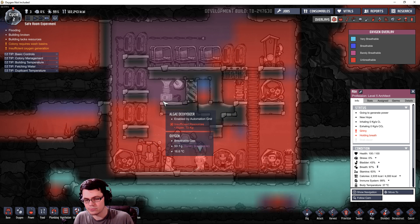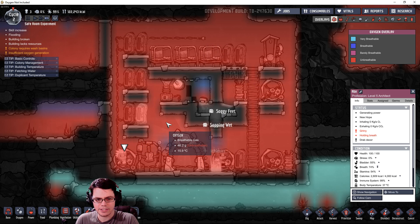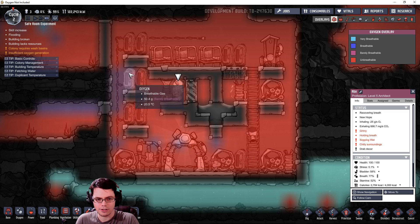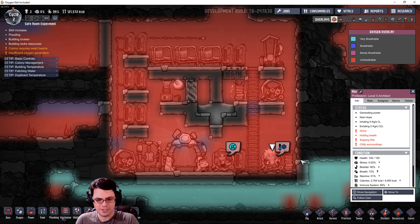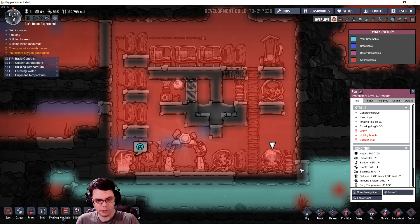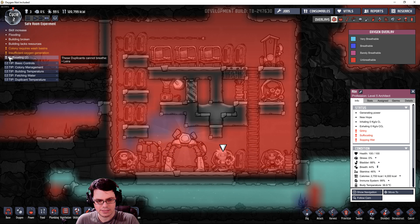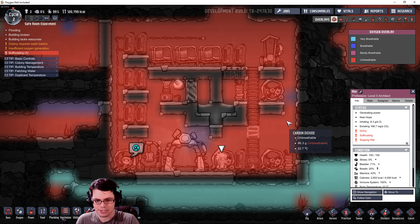It's interesting because they're already doing a little bit of what I'd expect - traveling into a room, holding their breath, and then traveling back. Now there's pretty much no oxygen at all, just flowing around. In cycle two the duplicants can't locate any more oxygen. They're looking for oxygen, people are suffocating - everybody's suffocating. They cannot locate any oxygen because it flowed somewhere they can't reach.